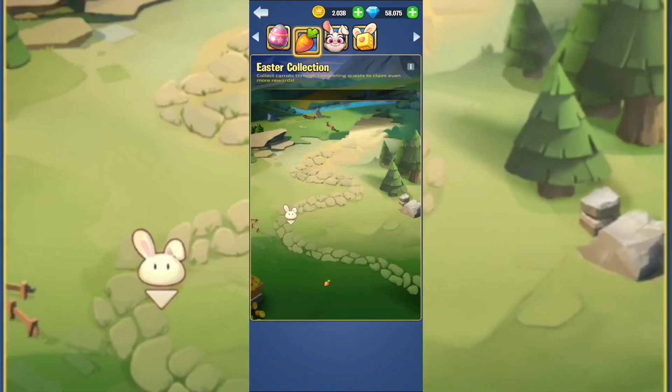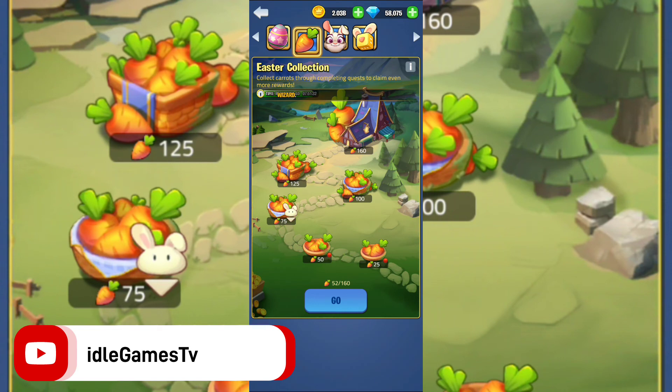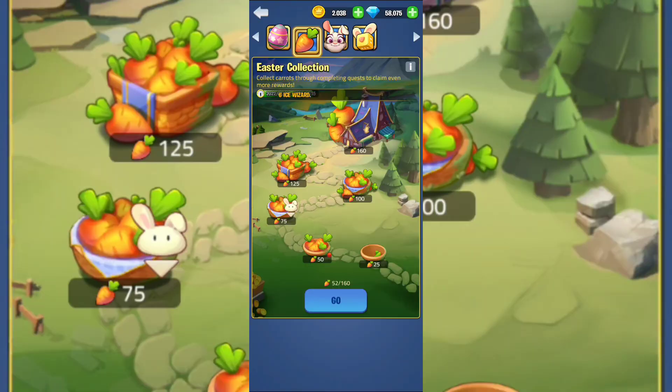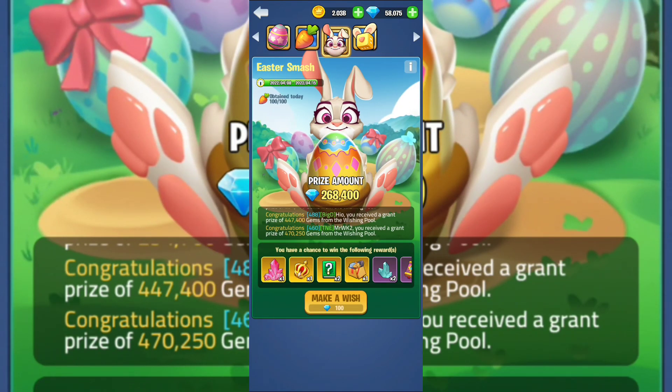The second part is the Easter Collection. Kill titans and kill monsters — go for the monsters because it'll be easier. From what I recall, you use only 10 energy for monsters and 20 for titans, so monsters are the cheaper option. Claim the rewards here, and remember to collect all carrots. Don't forget you need to gather gold from the mines — dragon nests probably won't work.